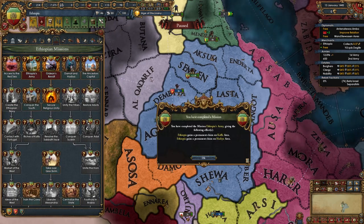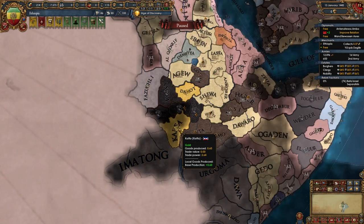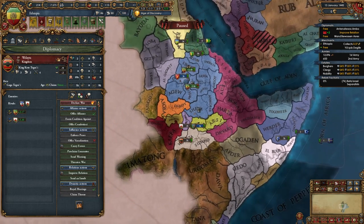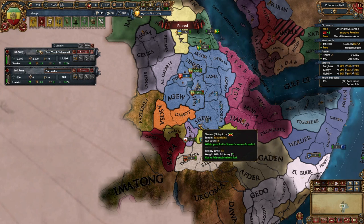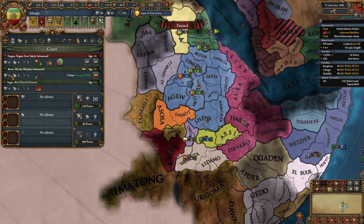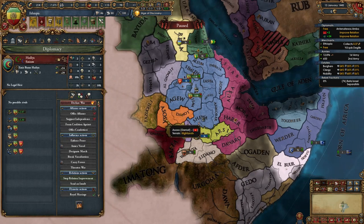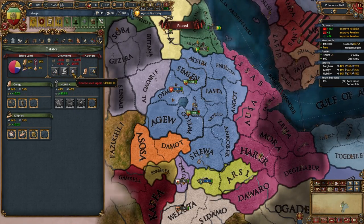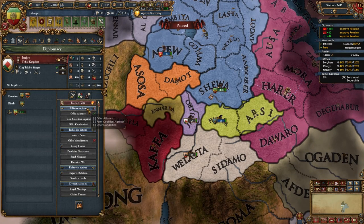Now we unlock the mission Ethiopia's Army and gain permanent claims on our first expansion targets. Our main focus is Kaffa since they have a gold mine, so we'll fight Genjiro, Kaffa, and Walyata. Move armies there and recruit an actual general — or give your heir military command since your ruler is bad. You can also start improving relations with both subjects and, after dealing with the rebels, sell titles and seize land.